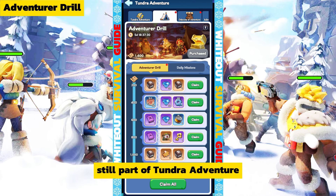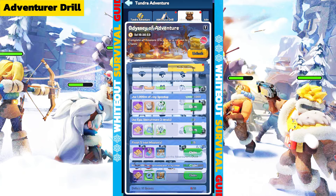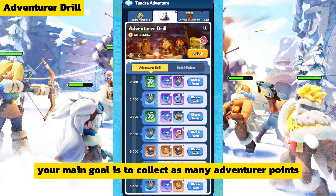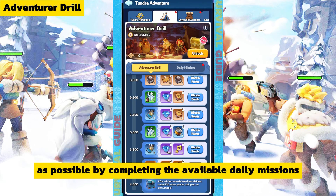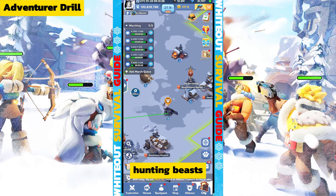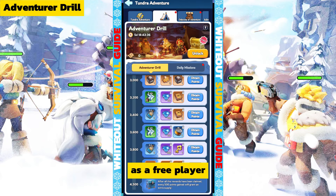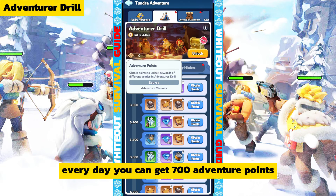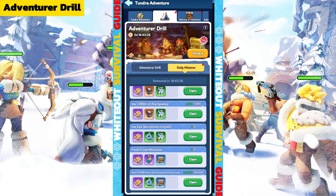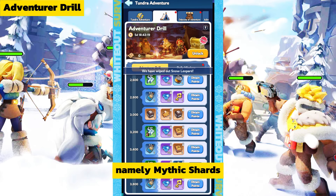Tundra Adventure also has two additional features: Adventure Drill and Odyssey of Adventure. In Adventure Drill, your main goal is to collect as many adventure points as possible by completing daily missions such as daily login, training troops, doing intel missions, hunting beasts, doing epic recruitment, and using speed-up items. As a free player, you can get 700 adventure points per day, and with the adventure guide unlocked, you get 1400 per day. Since the event lasts six days, all players can definitely reach the highest rewards, namely mythic shards.